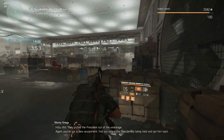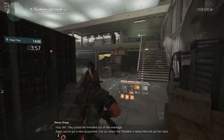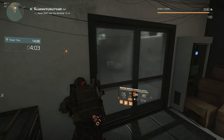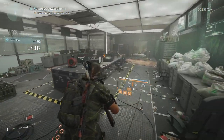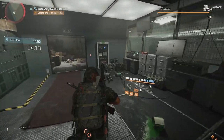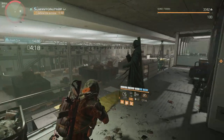Holy shit, they pulled the president out of the wreckage. Agent, you've got a new assignment: find out where the president is being held and get him back here. I think with the bank security system there should be a data center near the vault. Beginning search query.